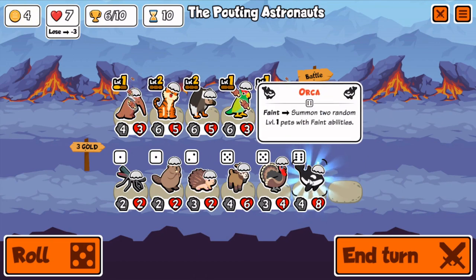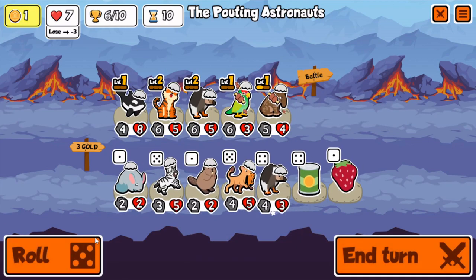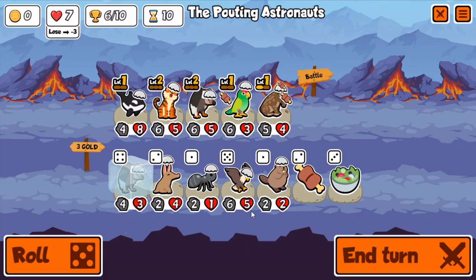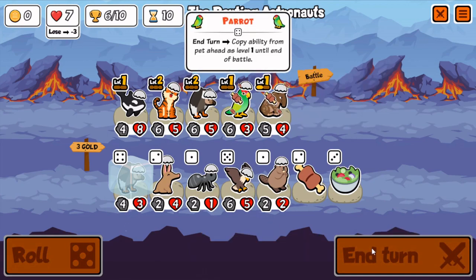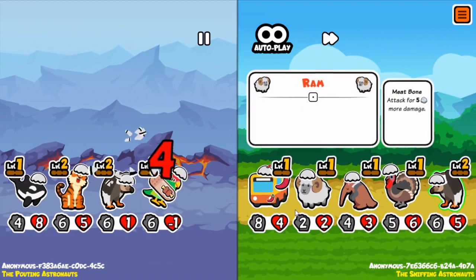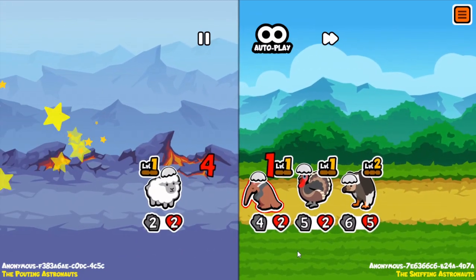Here I find 2 chocolate, so I get that Tiger to level 2, so the Vulture does more damage. And I find an Orca, which in my opinion is one of the best animals for summoning teams — if not the best. Because not only does it summon 2, it summons any animal that has a faint ability, so it can summon animals that summon more animals, which makes it really good at summoning lots of things.